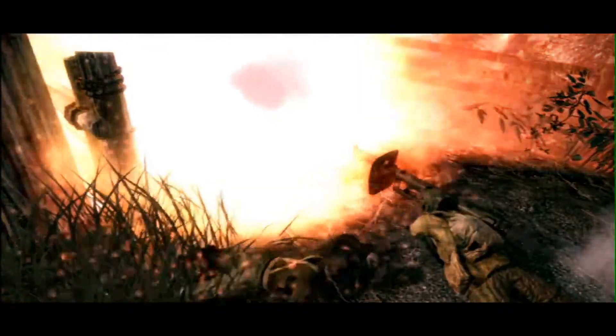Coming in at number five is Shi No Numa from World at War. Basically you spawn in a house with swamp all around you. The entire place is pretty foggy, there are dead bodies hanging everywhere, and it's a pretty creepy themed map. The map is also pretty difficult — when you step in the swamp you slow down, which makes you more vulnerable.